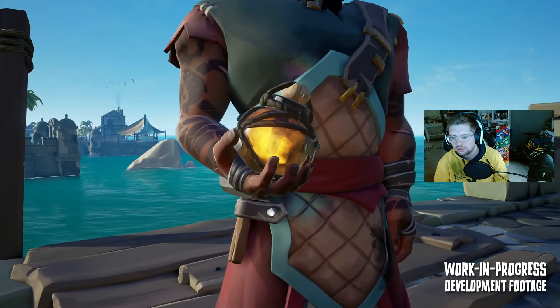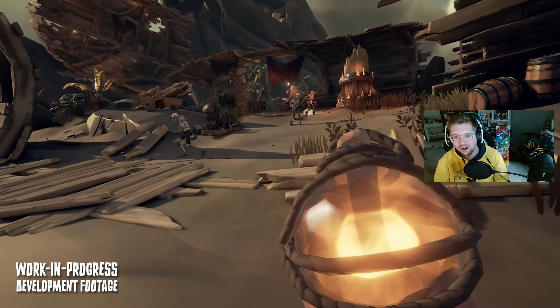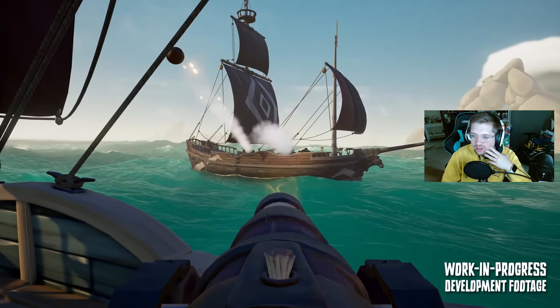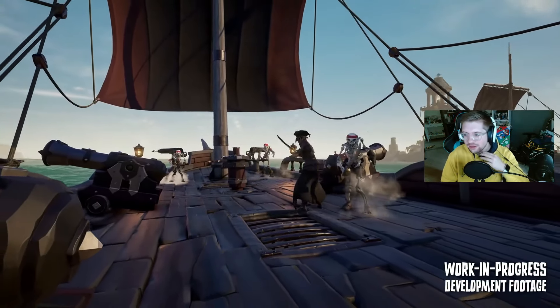The bone caller is an awesome new throwable — you throw it on the floor, it smashes, bones come out, and skeletons spawn around the player in allegiance to them, actually fighting beside the player against enemy players. Now you might not go straight for a normal cannonball or chain shot — you might go straight for the bone caller to have some skellies on your side on that ship messing things up.